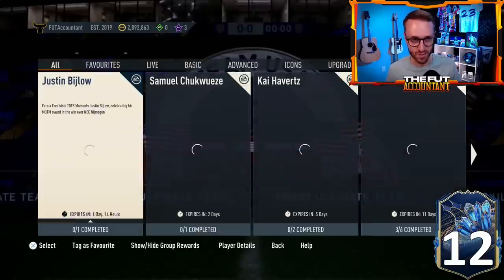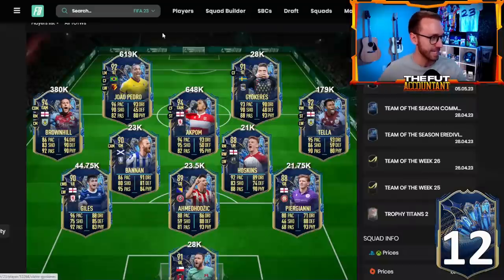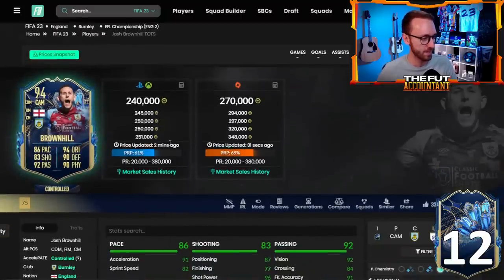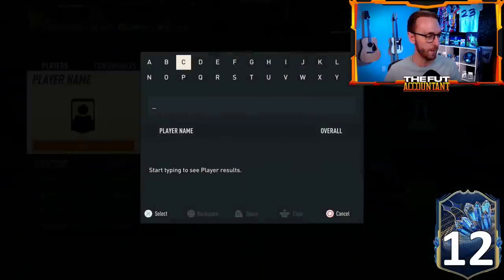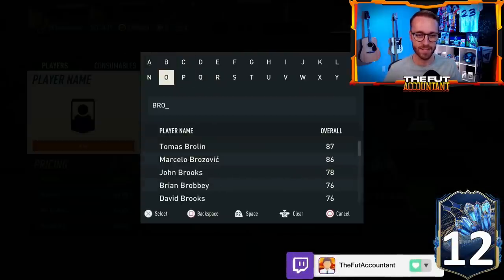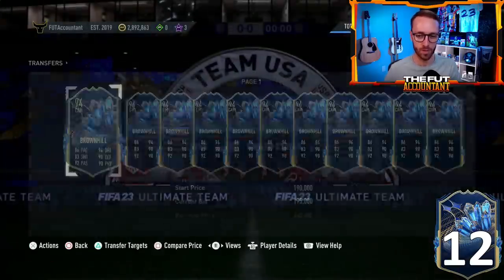There's a lot to talk about from yesterday, so let's look at this EFL TOTS team because it is downright crazy — the number one stat boost and the skill move and weak foot upgrades that some of these cards got. Some of these guys are extinct. Brownhill was extinct at 380K, and both Brownhill and Akpom were extinct and now they're on the market. I'm very curious as to why that is happening. I'm sure there are investors that were expecting this to stay extinct that are now starting to list him up.